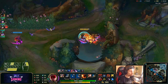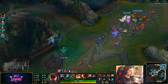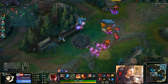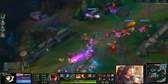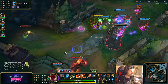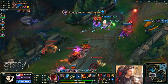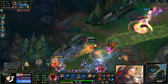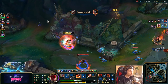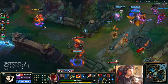Now it's just a matter of going mid lane again, this time not making any mistakes. We only need to make a single play — old Q, flash, or a ward jump. Got him! Unfortunately nobody was there to catch Twitch, but that's fine.